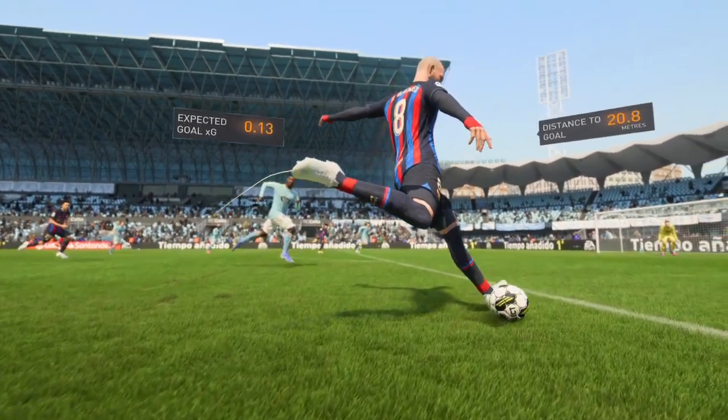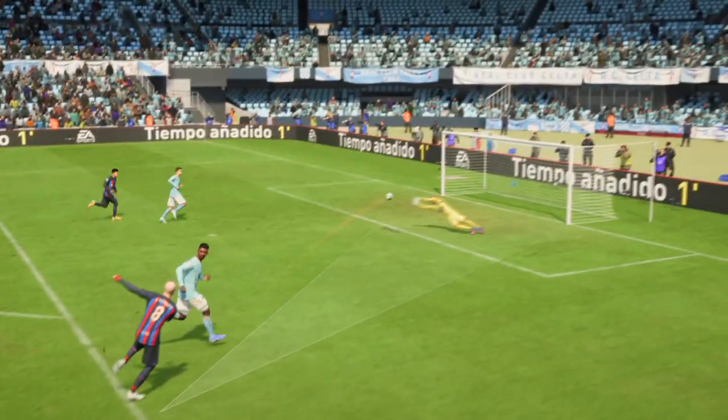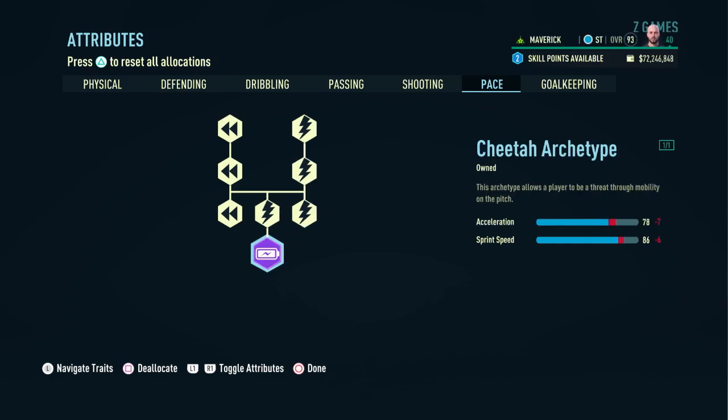Everything is going in and the attributes really help us be a complete striker and an absolute stunning finisher. Now heading over to the pace section — our acceleration and sprint speed at this moment is 78 and 86 respectively. However, this is not entirely accurate because the tireless runner and active first touch perks are really going to boost our acceleration and sprint speed.